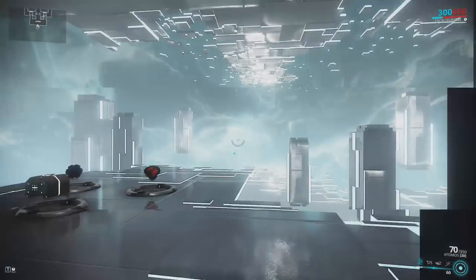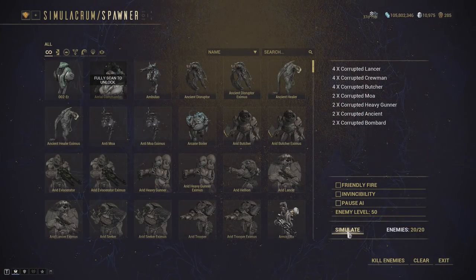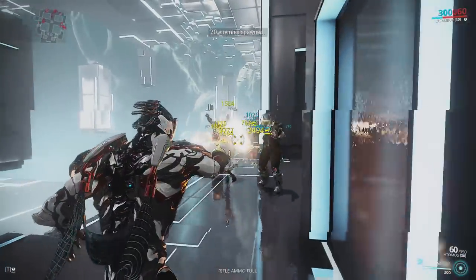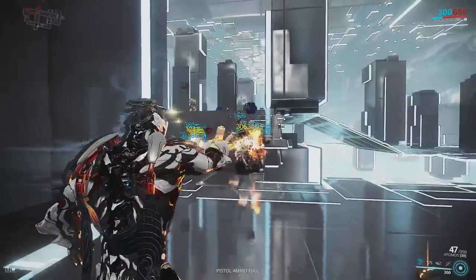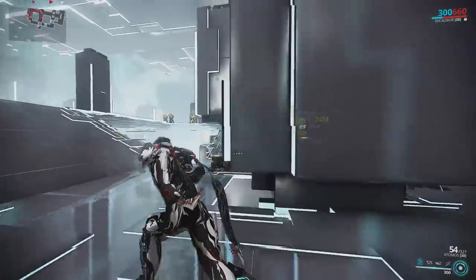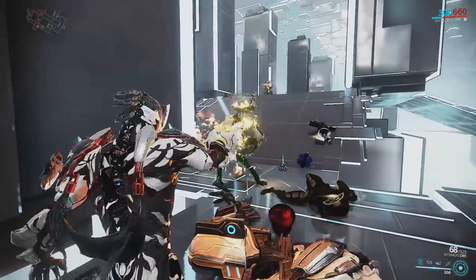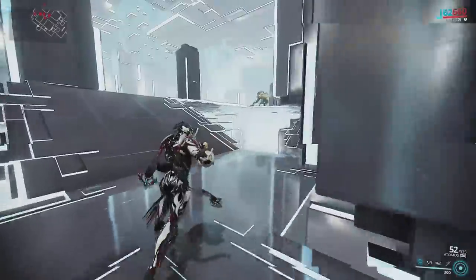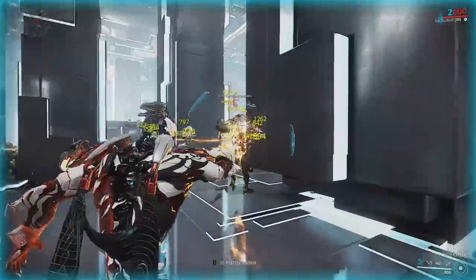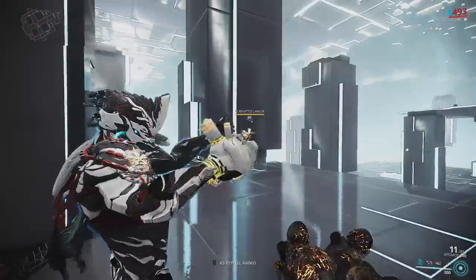This build absolutely devastates our level 50 test, surprising no one. The Atomos is also one of the weapons that responds best to being buffed — if you're using Rhino and hit Roar, this weapon is devastating due to its ability to chain to enemies and evaporate them. Sometimes you won't even realize enemies around the corner have already died, because the weapon chains to them and just evaporates everything.